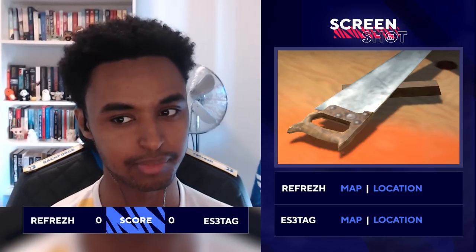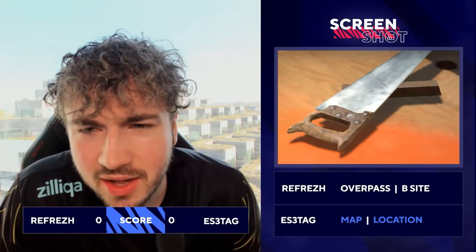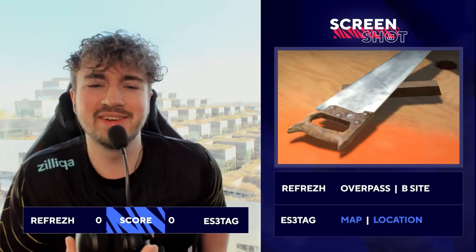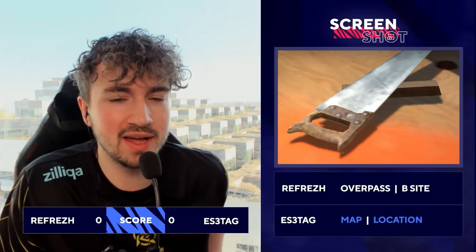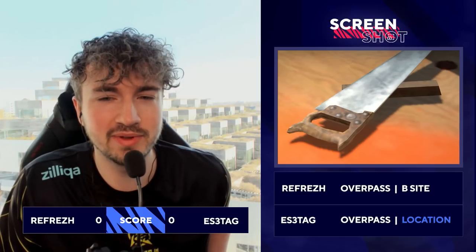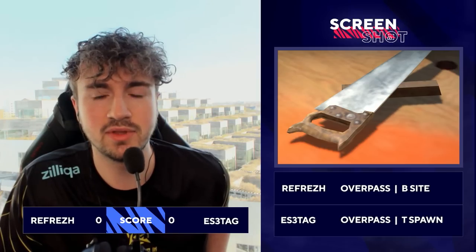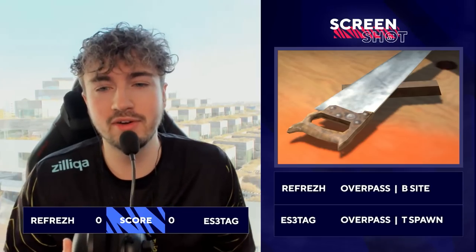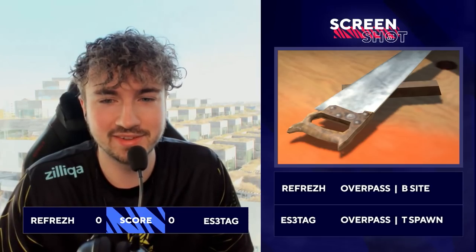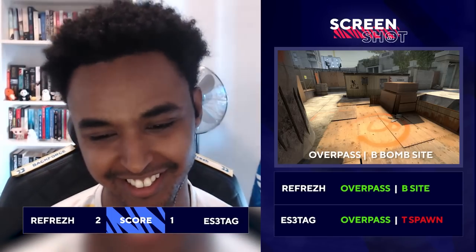I think I'm going to go with my gut feeling — Overpass on B site. What is down on the floor, though? Let's go with Overpass, and then let's go with T spawn. Overpass — I don't think it's there, though. There we go. Yeah, easy.